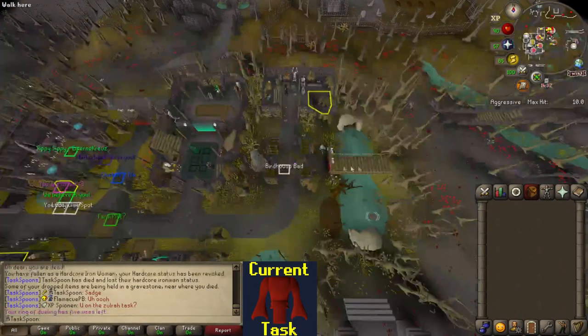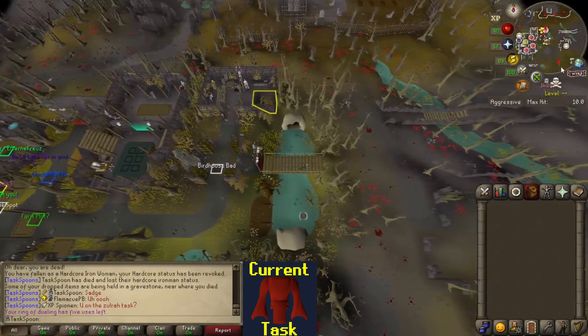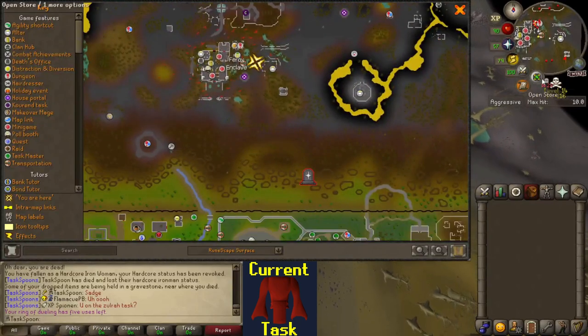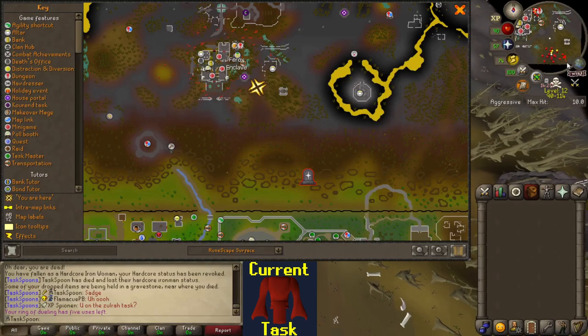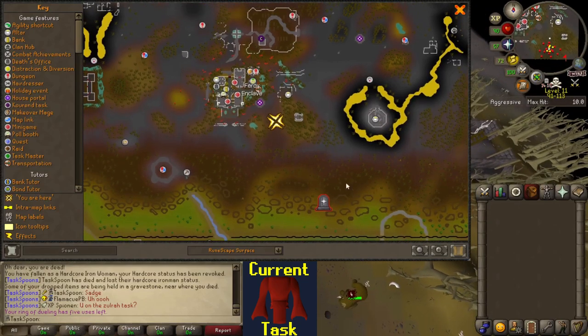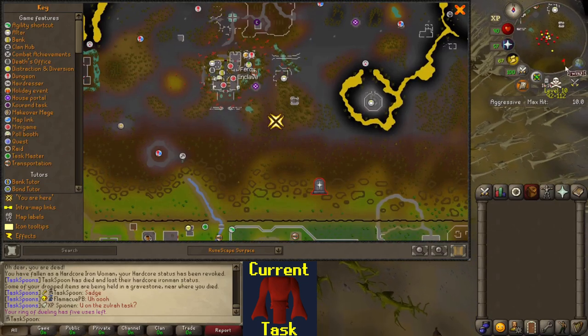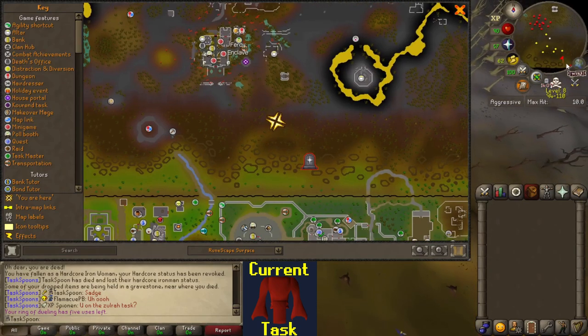Like I said before, I knew I was going to lose the hardcore eventually — it's not really an option. I got to do tasks in the wilderness, and that's just a risk you have to take. So it happened. I'm actually almost relieved a little bit. I didn't die doing something stupid like Zulrah — I died doing my task. I had to do what I had to do, and now I don't have to worry about dying anymore.